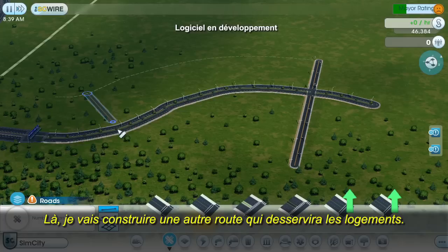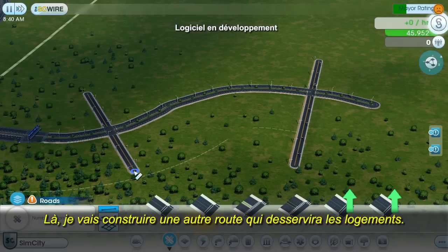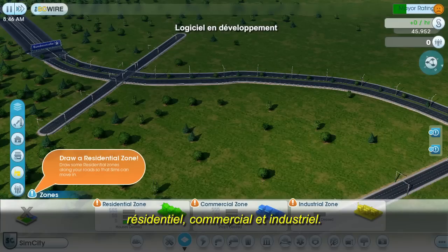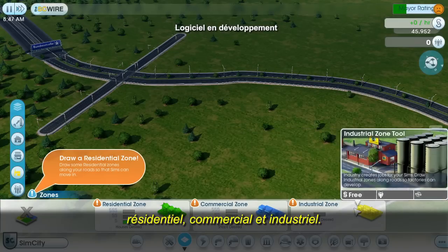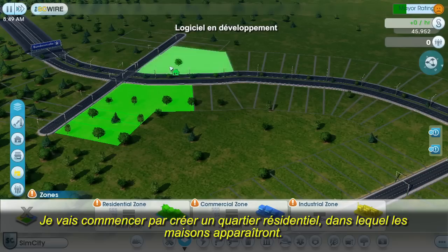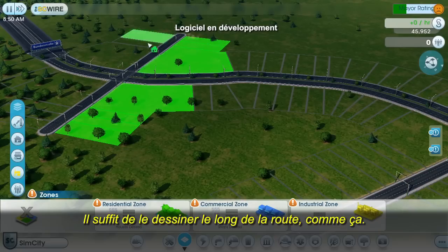Over here, I'll draw another road for residential housing. In the zone palette, there are three different zone types: residential, commercial, and industrial. I'll start by zoning a residential area, where I want my houses to appear. I just paint along the roads like this.